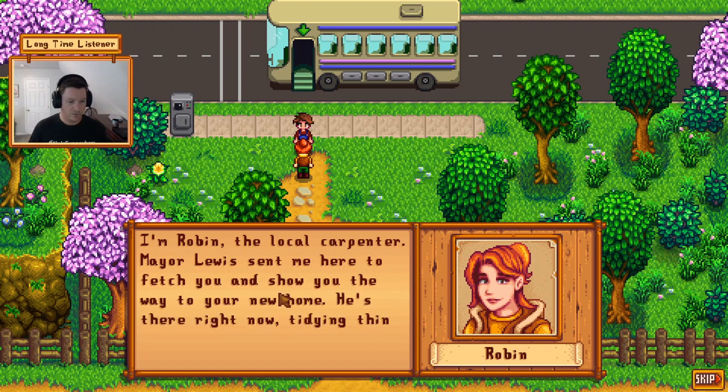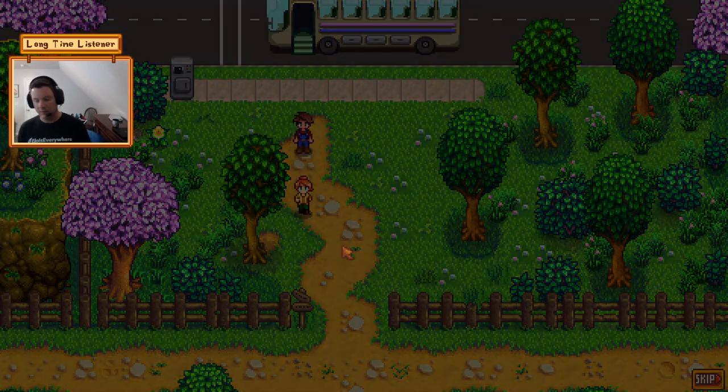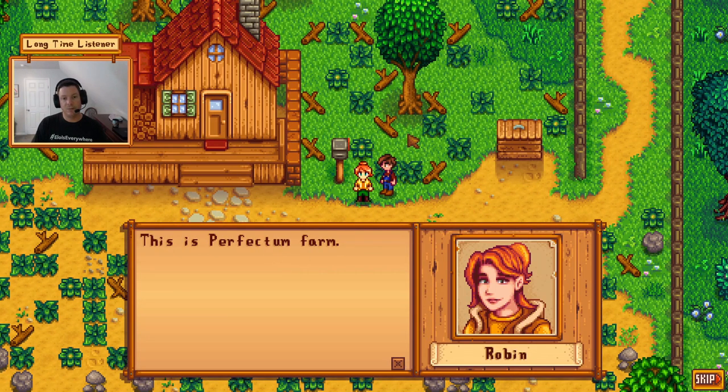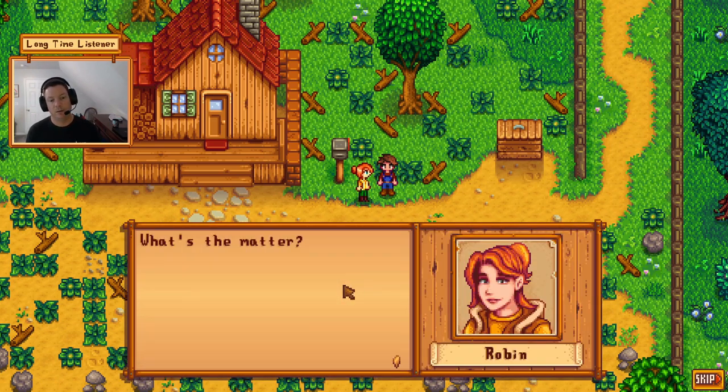Robin's voice: 'Hello, you must be Magnus.' I am Magnus. 'I'm Robin, the local carpenter. Mayor Lewis sent me here to fetch you and show you the way to your new home. He's right there now tidying things up.' The last mod we have turned on is UI Info Suite. If I cut down a tree, for example, it's going to show me how much XP I got for that activity. Same thing for smashing rocks. It'll also show me if I level up so I don't have to pause the menu.